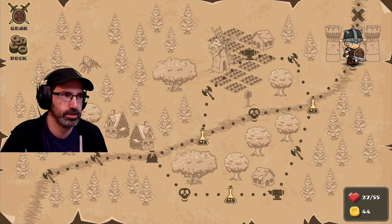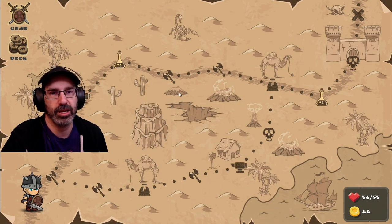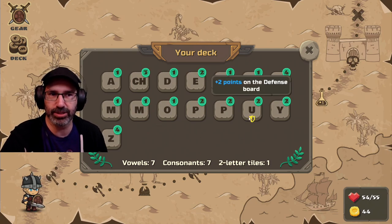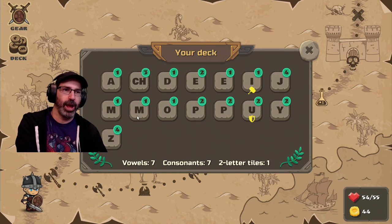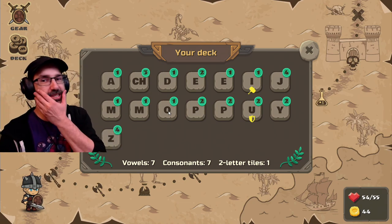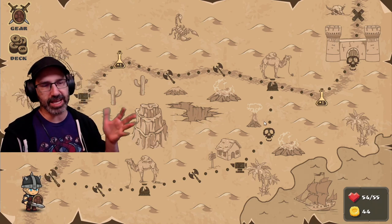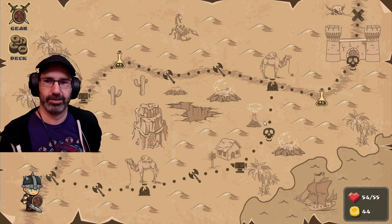Alright, choose a reward. Regular sword. I like the leather armor better because I don't want to get rid of the other one. I don't like having less tiles — that's bad. And then it brings us to a new map. Why do we keep getting MOPEY? Because it's a roguelike — you have a deck of cards, and every run you get different letters, and you can improve the letters and get new letters.